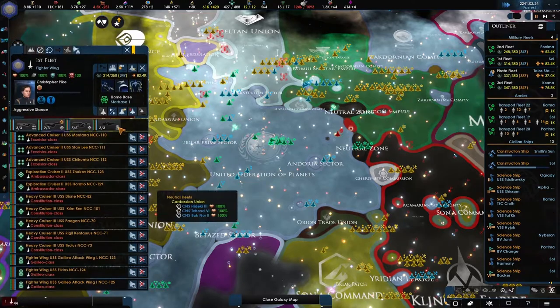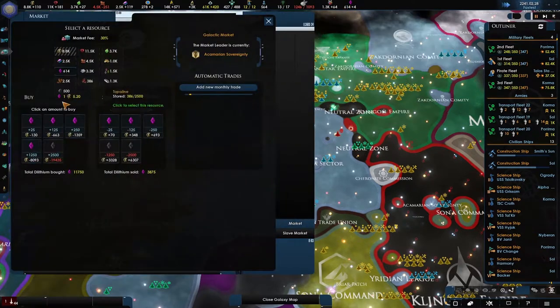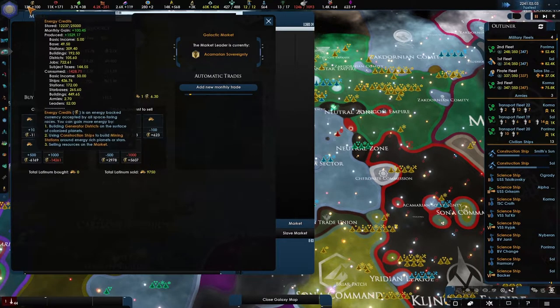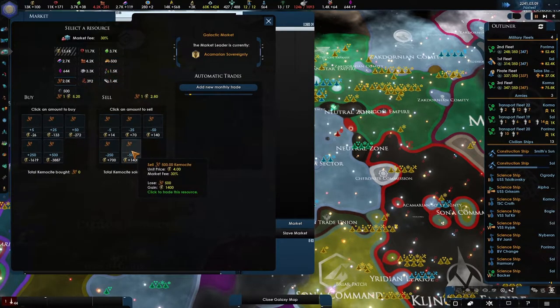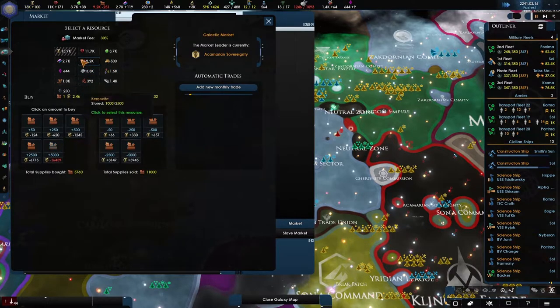The first fleet needs an upgrade — let's go for it. The second fleet cannot afford it due to dilithium — we have some major dilithium issues. Let's do 500 here, we can go to 25. Ships upgraded. Do 2000, let's do 250 over here, we'll buy 5000 of you.